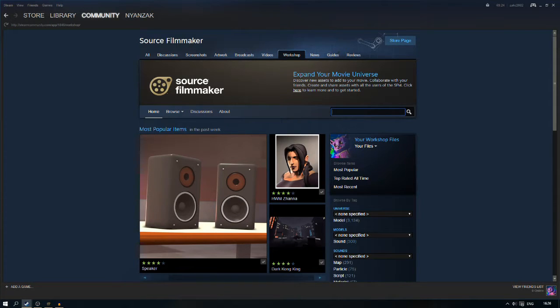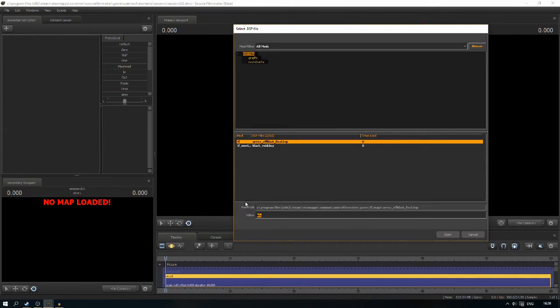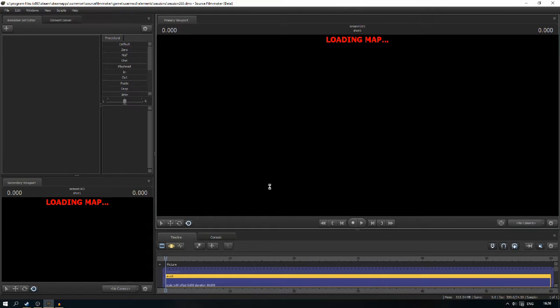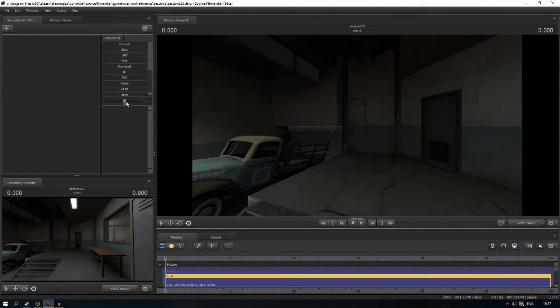First thing you need to do is actually get a map loaded so we can show this off. We're just going to go into this map. We're not really going to go into how to add the unusual gun effects that you might know as Energy Orb, Isotope, Cool, Hot, and I think there might be one more. So we're just going to use this area to show off the guns.